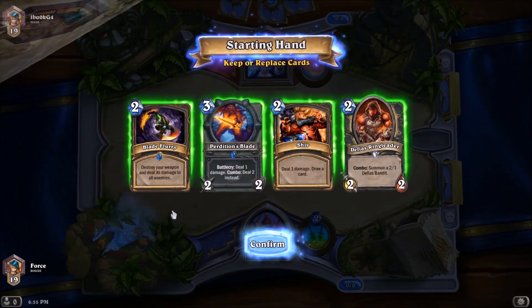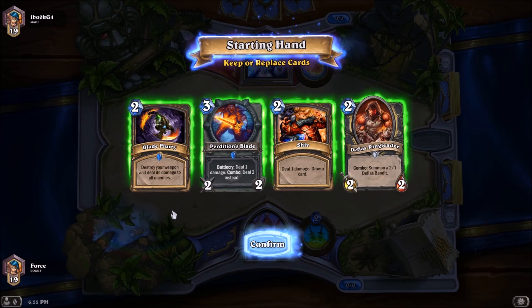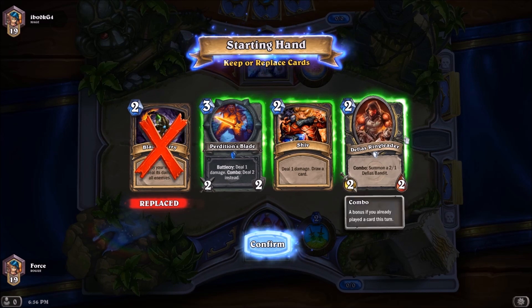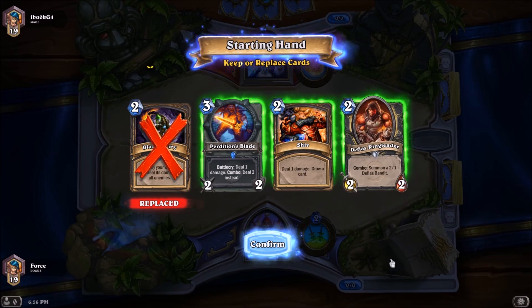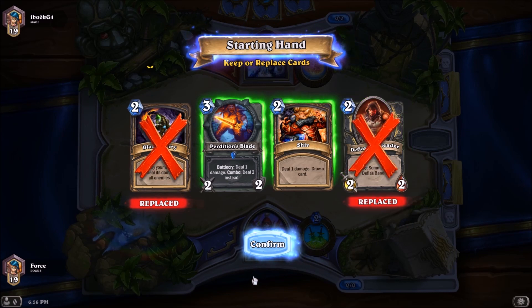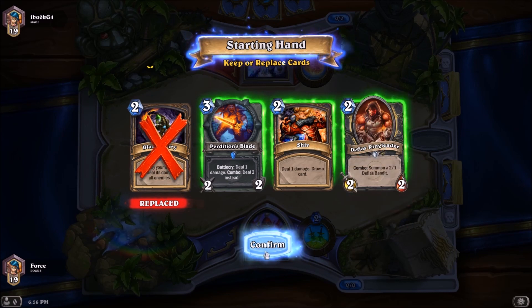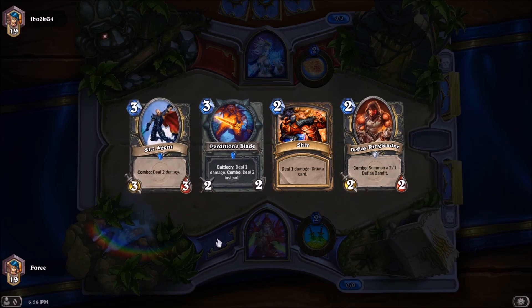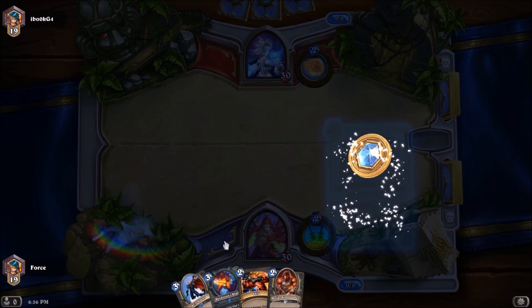Our second game here will be against a mage. Playing against a mage, I don't expect a ton of minions in play, which is pretty much what Blade Flurry is used for. I want the Perdition's Blade in case we see a Mana Wyrm, and I don't think the Shiv is a bad idea. Defias Ringleader really isn't the greatest in this matchup, but we do have the coin, so I'm going to hold on to the Defias just to coin it into play.